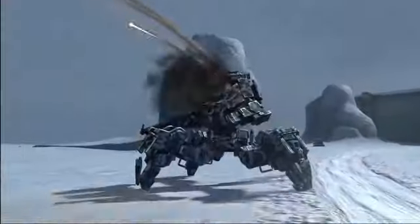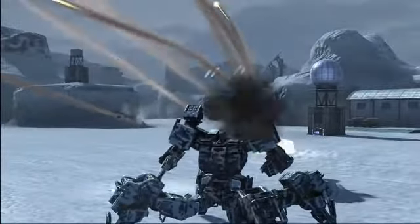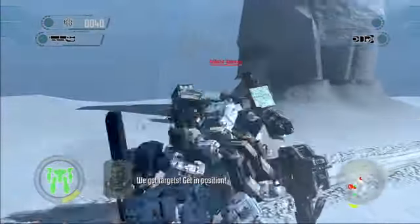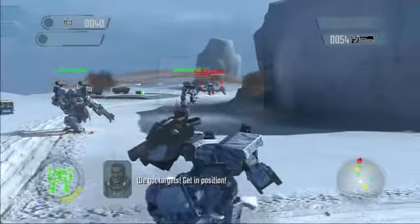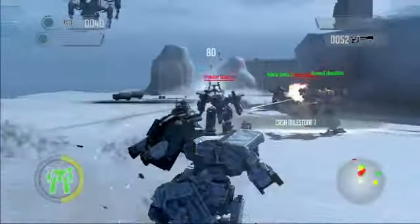For example, when we first introduced the Ballistic Wanzer — a heavy Wanzer that uses hard-hitting missiles — players were like, wow, he's really difficult. But over time, some tactical solutions came up to deal with him. Some people used the shield and soaked up the damage as they encroached upon him and then would melee him to death. Other people found the sniper rifle very effective, taking advantage of its faster speed than the slow-moving missiles to take pot shots at him at a distance.